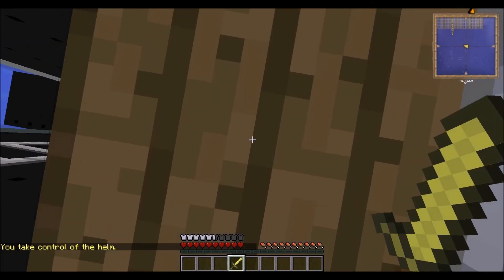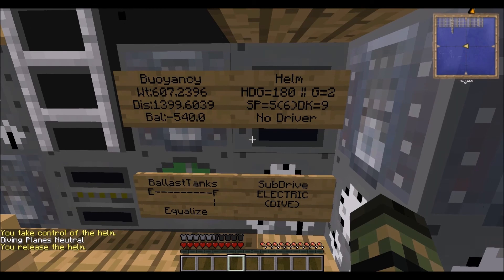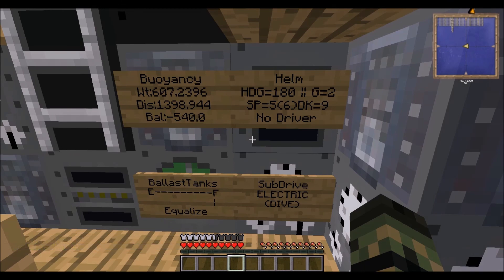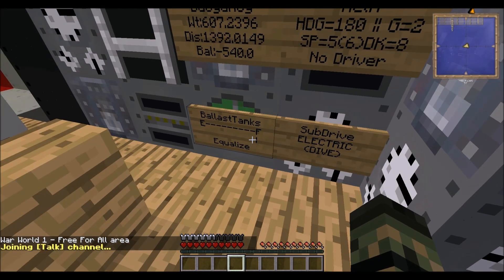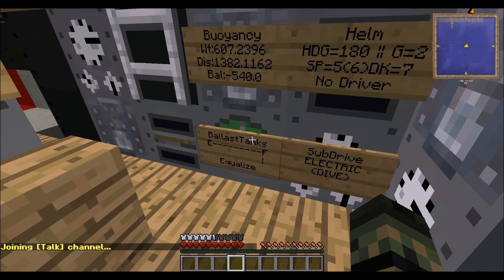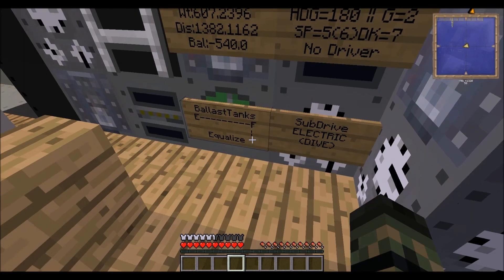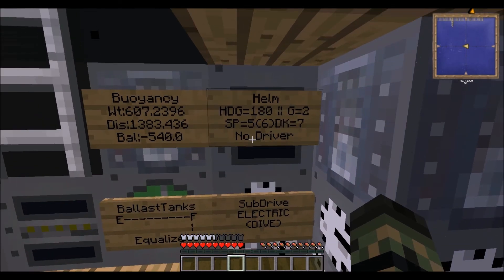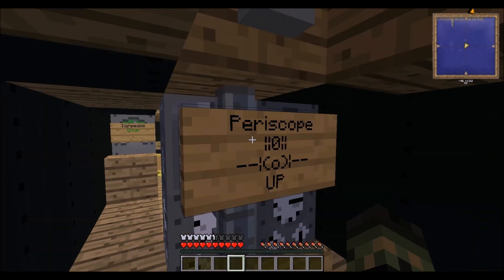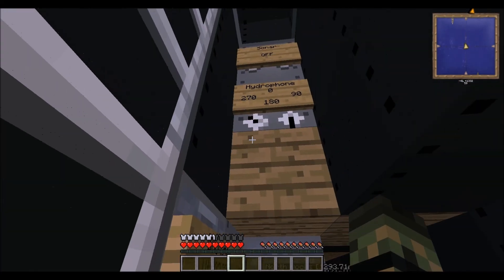When you're underwater and your ballast tanks are about halfway full, it's perfect. This submarine is just a little light, so it needs to fill up a lot in order to go all the way down — but it does get there. To summarize: make sure displacement is higher than your weight, ballast tanks are on Equalize, sub drive is on Dive, make sure you're moving, and add a periscope because it is a submarine.